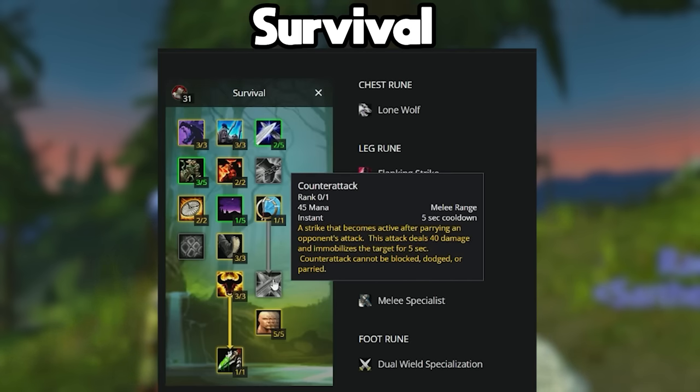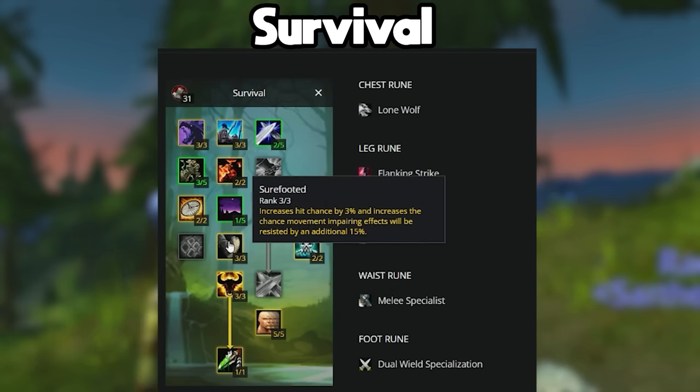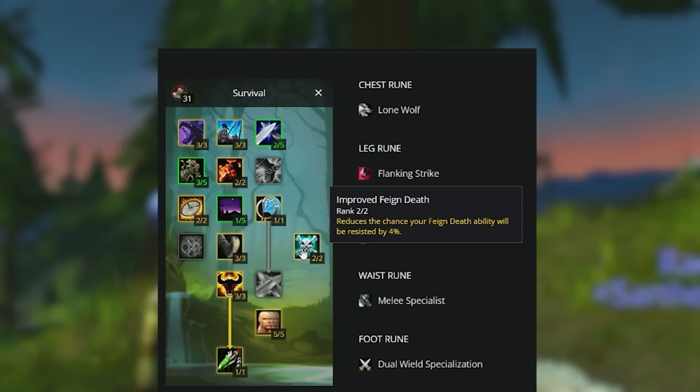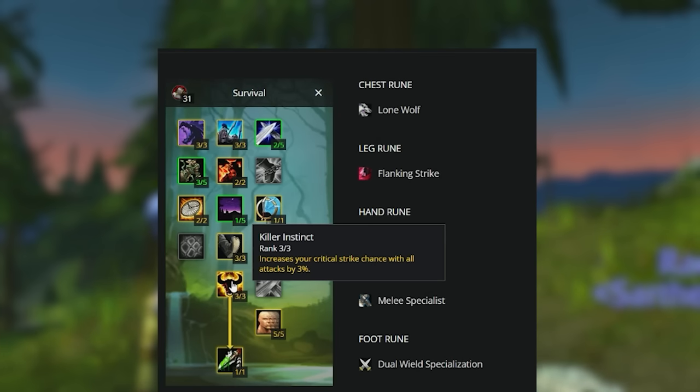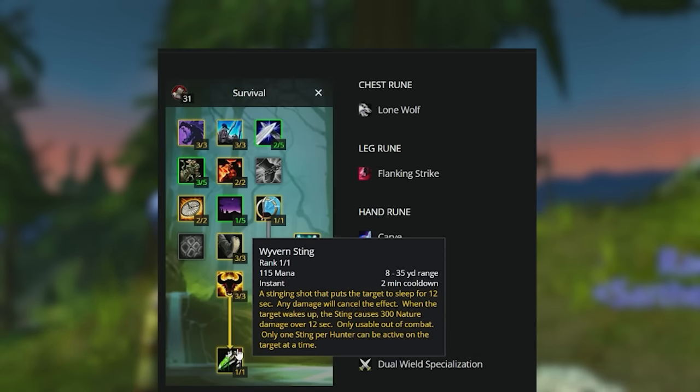The things you are very much looking out for are the 20% increased crit chance from Savage Strikes, the increase to your hit chance from Sure-Footed — that is 3% hit for you. Reducing your chance to have Feign Death resist is very helpful because you will want to drop threat. Then you will get 3% crit chance from Killer Instinct, 15% extra agility from Lightning Reflexes, and if you want, you can grab Wyvern Sting.